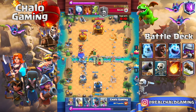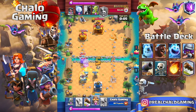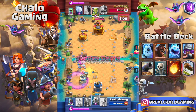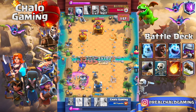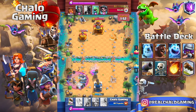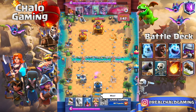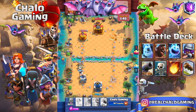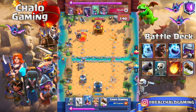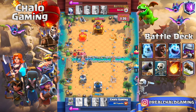When they take a tower, they can play cards in the pocket which are not good for your X-Bow, since you normally place it across the bridge. What you want to do here is defend successfully — with your knight, ice wizard, tornado, and everything. Once you've defended and have troops alive out of defense, you can support them.